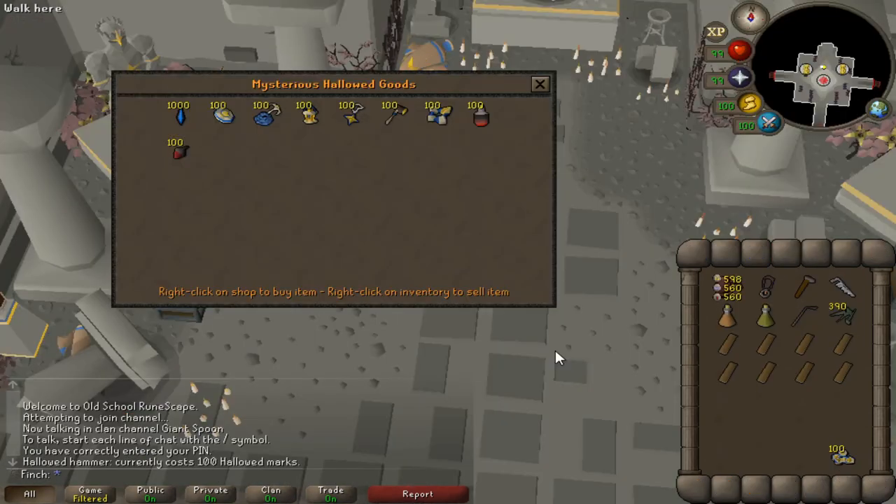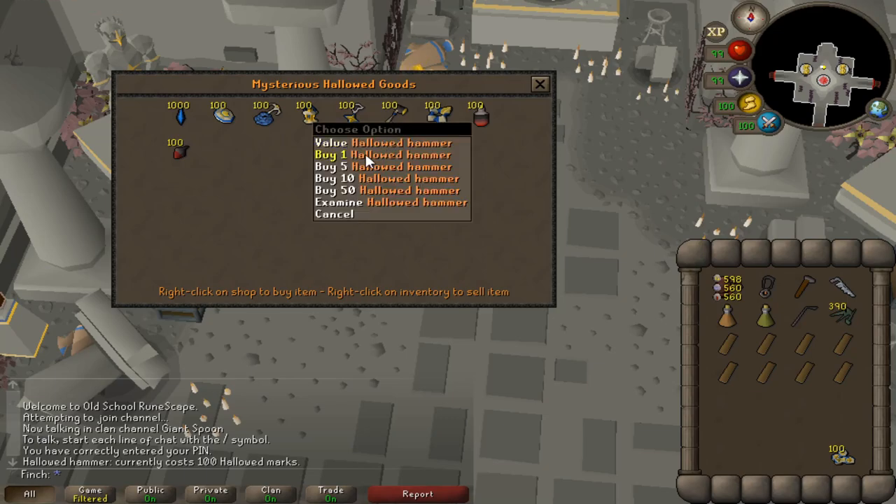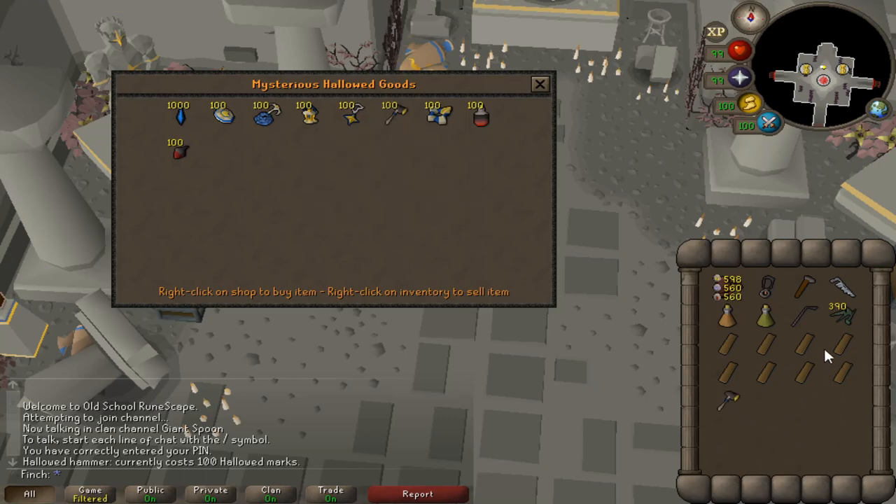The last upgrade I'm going to buy for the Hallowed Sepulchre for now is the hammer — 100 marks and it will hopefully stop me wasting so many nails. There are two more I could potentially buy: the focus and the symbol. The symbol halves the amount of vampire dust needed for obstacles, but I don't actually use any obstacles that require vampire dust so I don't need it. The focus reduces the fail rate on enchant portals, but I don't think I've ever actually failed it with the highest level spell, so I'll hold off and save up for the dyes.